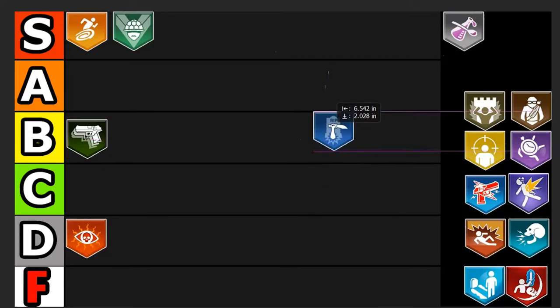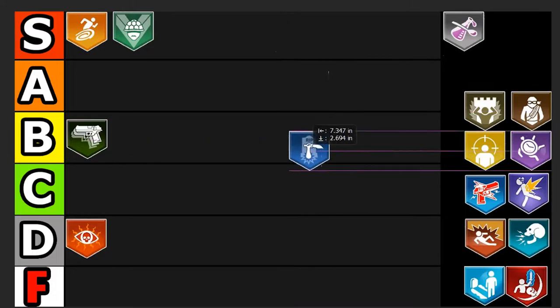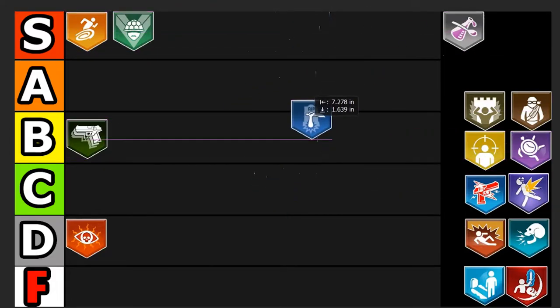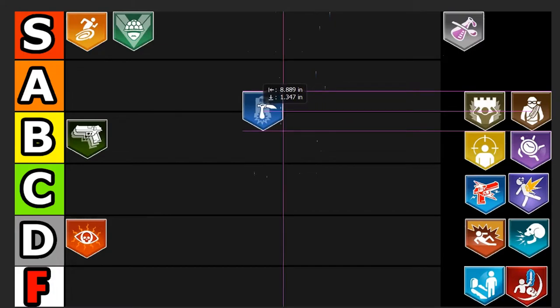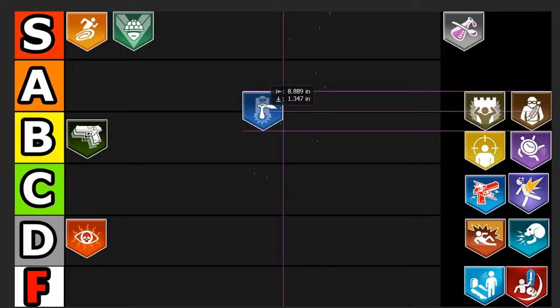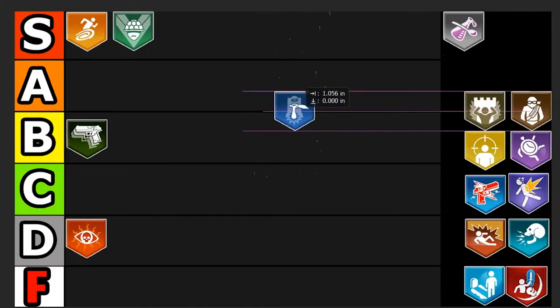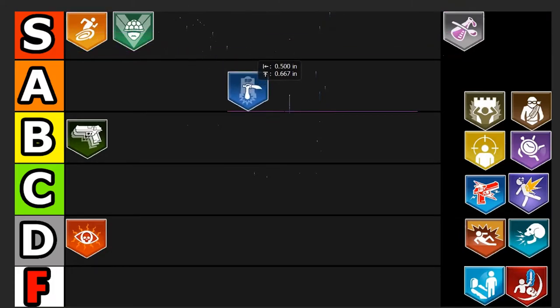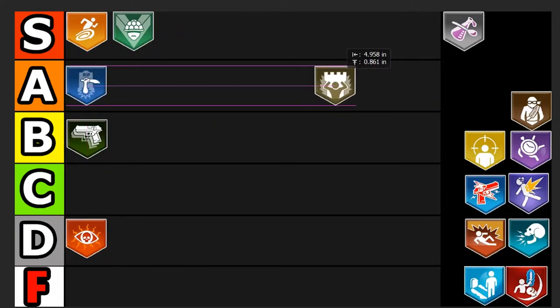Dying Wish has become a crutch perk for people who don't like getting downed unexpectedly. The zombies in this game are very inconsistent — they hit you whenever they feel like it — so Dying Wish saves you from those BS downs. It's a shame the perk is useless until you're about to die, and it takes a long time to recharge, even longer each time you use it. They also nerfed it recently — when you rebuy it after going down, it carries on the same recharge progress instead of resetting. That makes it worse, but it's still a good perk. I'm putting it in A tier.